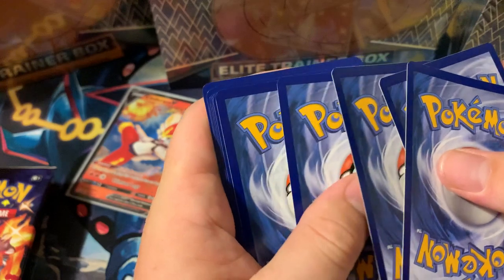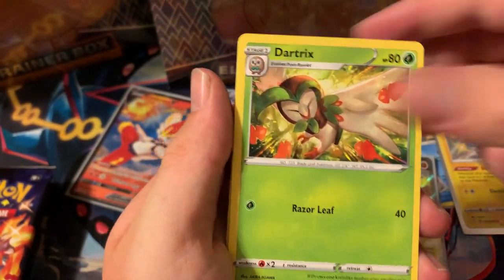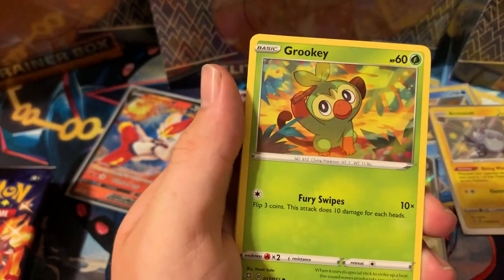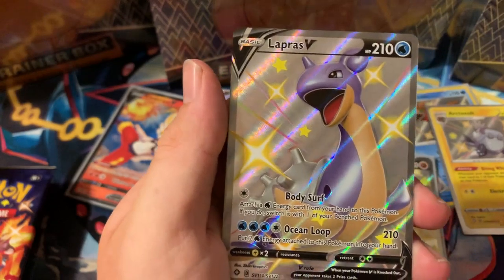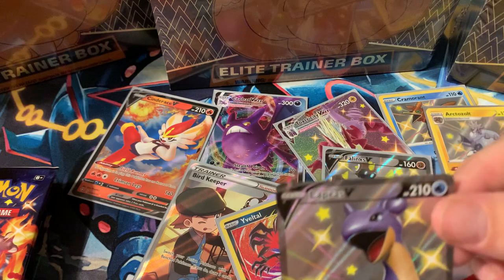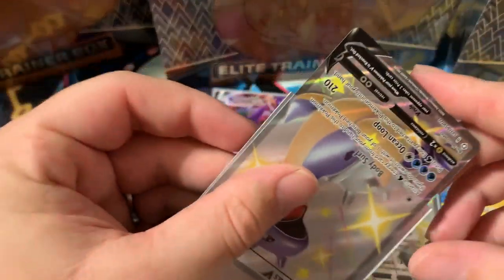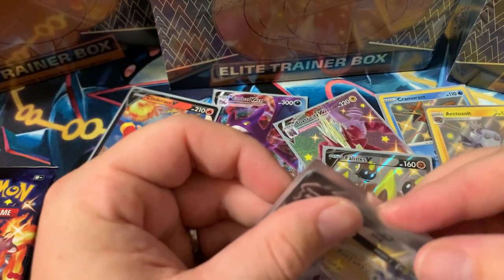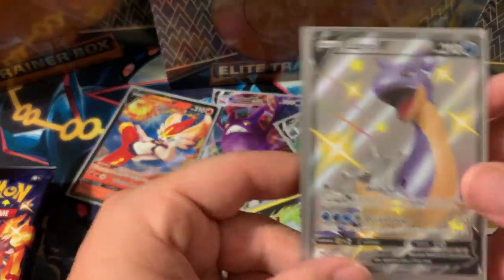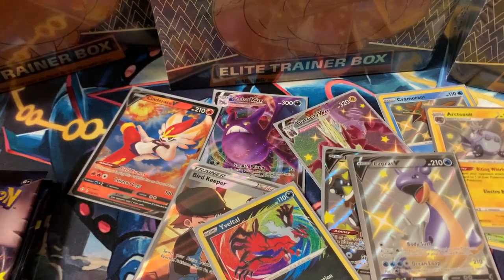Code card for you guys — one, two, three, four, going with psychic and water energy. Ball Guy, Dart Trix, Eldegoss, Spinarak — I'm so excited for Chilling Reign to come out. Ooh, Lapras V and a Luxray holographic — Lapras V shiny! Beautiful card. I might pre-order a box of Chilling Reign for a nice open on the channel.